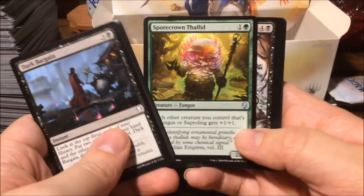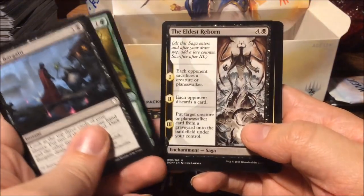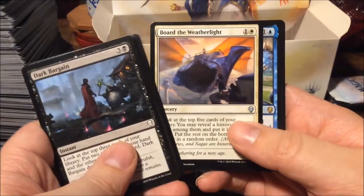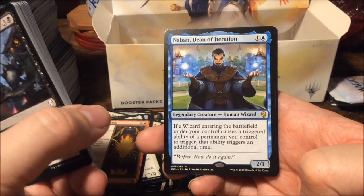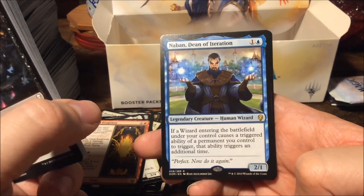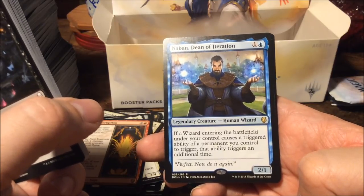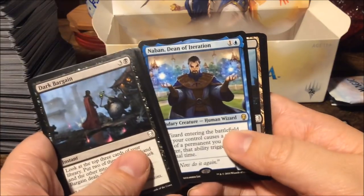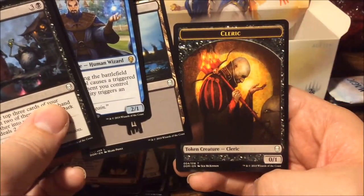A friend of mine opened a box and had four mythics — so yeah that might be it. Spore Crown, Thallid, the Eldest Reborn, Borg the Weatherlight — and we have Naban Dean of Iteration: for two mana a two-one. If a wizard entering the battlefield under your control causes a triggered ability of a permanent you control to trigger, that ability triggers an additional time. Perfect — now do it again. Another beautiful token.